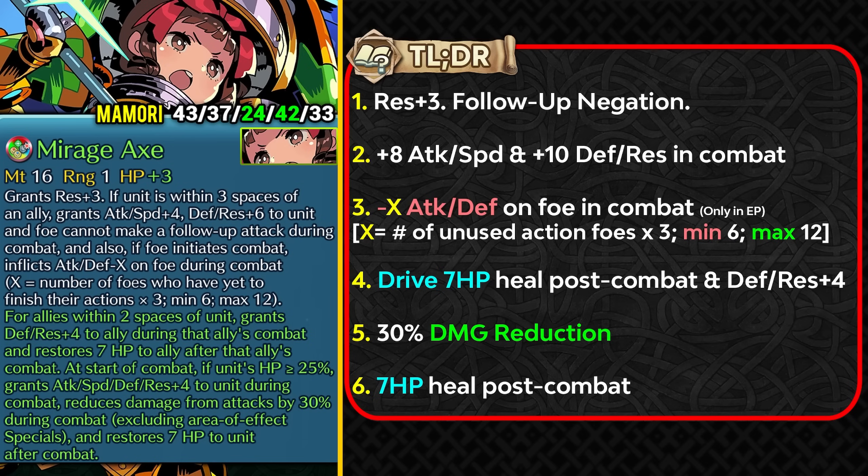The final unit is Mamori, who gets a weapon refine to her Mirage Axe. It already gave plus 3 resistance and follow-up negation. With the refine she gets plus 8 attack and speed and plus 10 defense and resistance in combat. In the enemy phase, she debuffs the enemy for minus X attack and defense — the amount depends on the number of unused action foes times 3, minimum minus 6 and maximum minus 12, like a better Shield Session. She also provides Drive 7 HP post-combat healing and Defense/Resistance plus 4 to allies within 2 spaces, similar to Silk's and Gatekeeper's weapon refines.